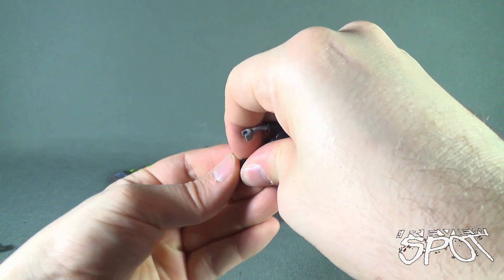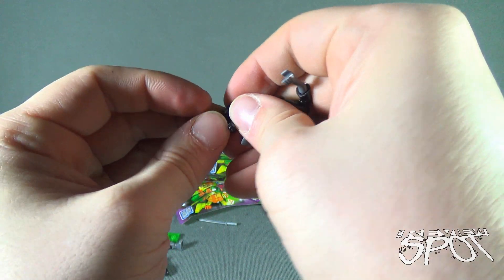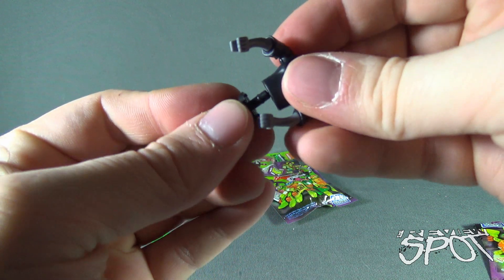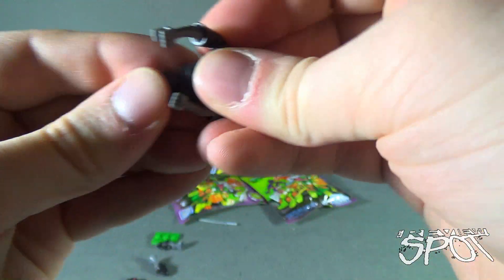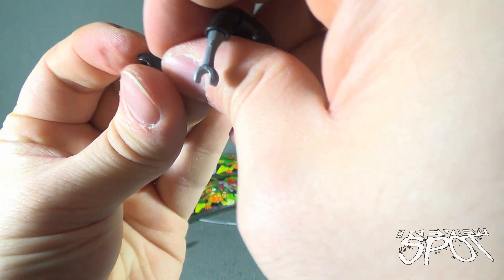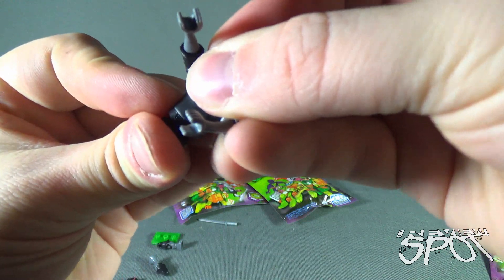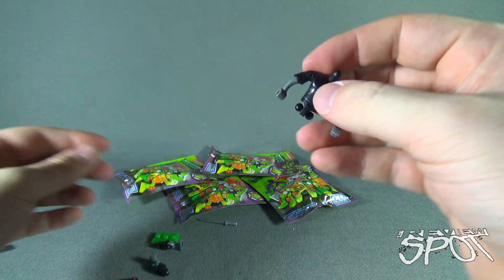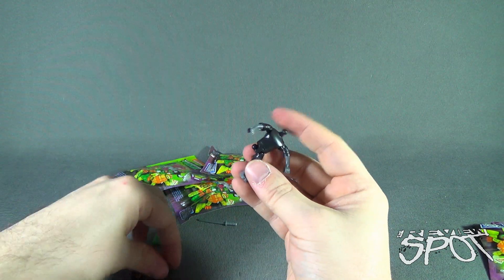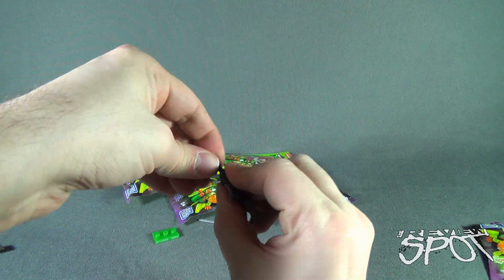Let's pop this out and flip it around. Now I got it — that's what I want. We'll tab that into place. As soon as you push it into the torso, it pushes this back out. Let's go ahead and put the legs on now. This now gives me three Foot Soldiers. I wish they were the classic Foot Soldiers, but still.